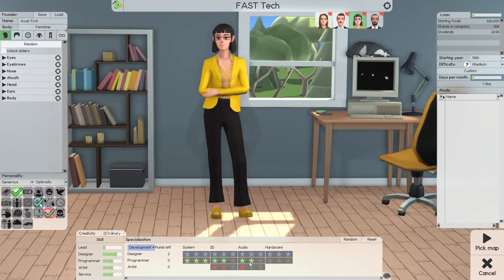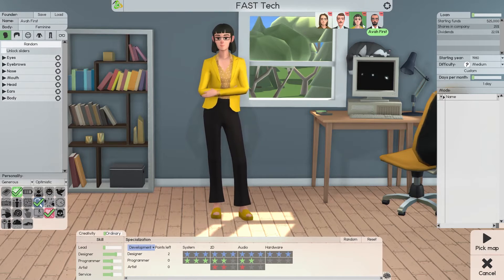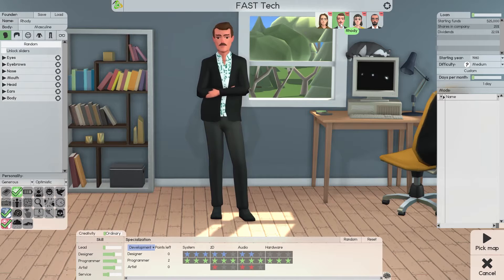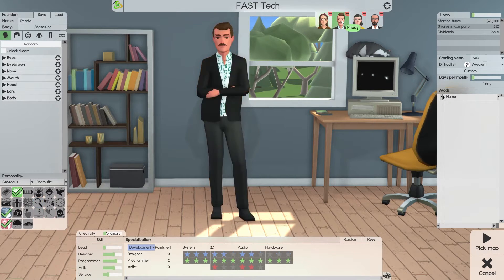Designers are set up the opposite way: three system programming, two 2D programming, and two audio programming, so they're able to cover any audio, 2D, or system development. The first two have two stars in 2D for art and one star in audio for art. Rhodi and Theresa have the opposite — right-click this, click that — so we're covered across the board.